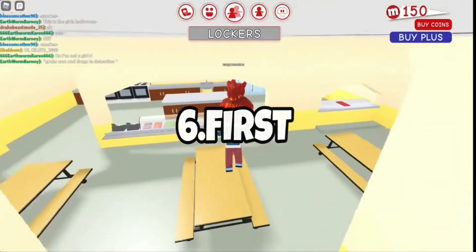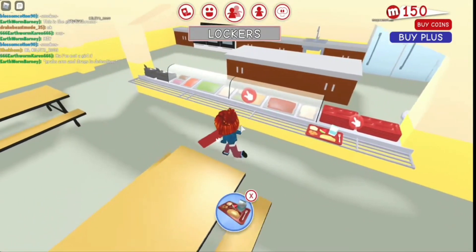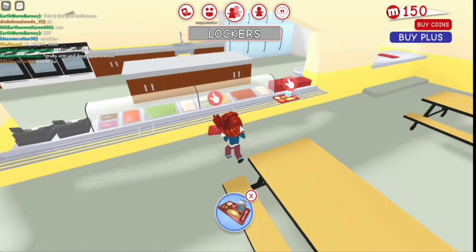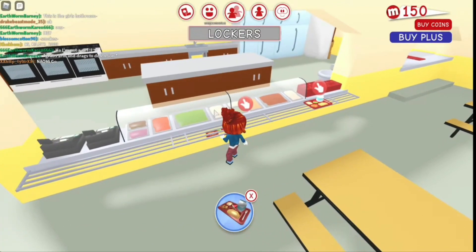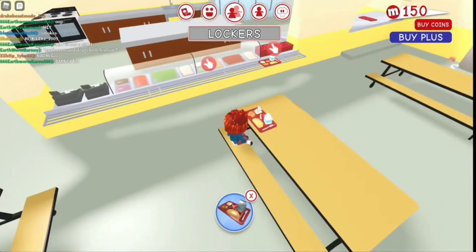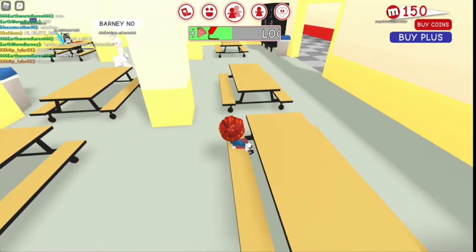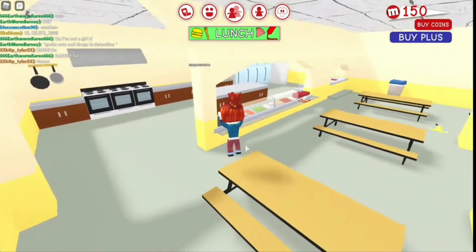Code 6: First. This code is all lowercase. Type the code in properly to get free hair for your Meep character. You get accessories for free using these codes. Even though some may seem useless, like this one, you can decorate your Meep and make it look stylish for free and not spend any coins. So make good use of this code.